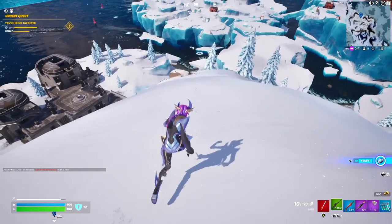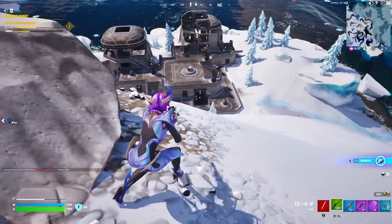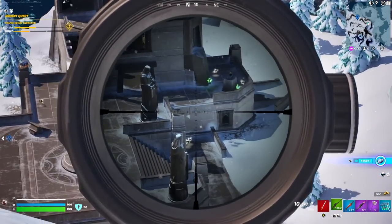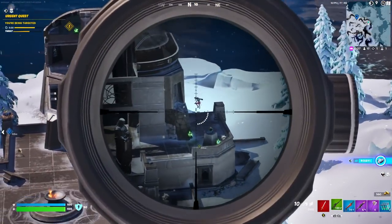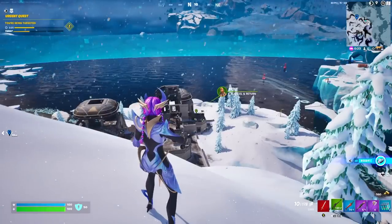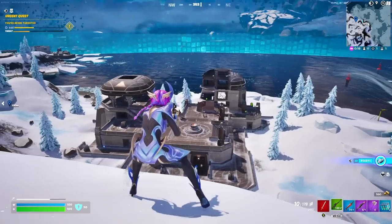He's rotating down there and already in a fight with someone else. Third partying is kind of toxic but it is the way to go on zero build. Players can't really build, so you can use that advantage to maneuver around and get a really nice angle. I'm going to send in the NPC to distract them — this is something you can do by hiring NPCs. It creates a lot of fun in the game.